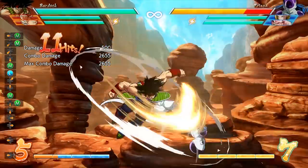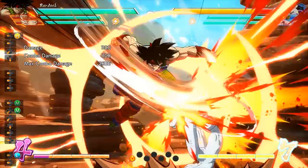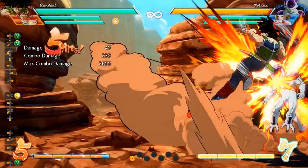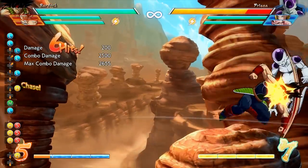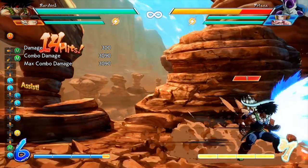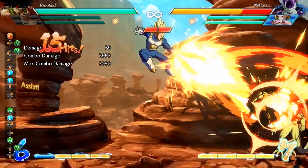Bardock's next special move is the Raging Meteor, which can be done by inputting a quarter circle back and then any attack button. The light, medium, and heavy versions are all pretty similar, but the medium and heavy versions are the ones that give you a sliding knockdown. The move has a lot of benefits such as making it easier to set up assist combos in the corner, and by using this move with any air combo it gives you a chance to set up for a safe jump.